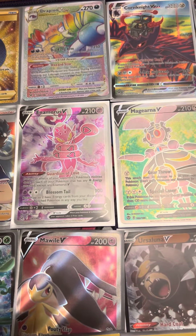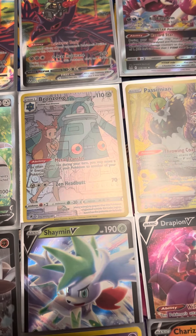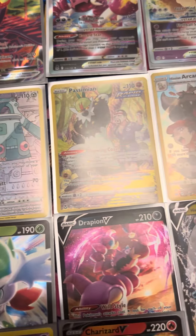And then we went ahead and got Full Art Enamorous V and Magearna. Then we got Trainer Galleries over here — we got Brongzong, Passimian, and Hisuian Arcanine.